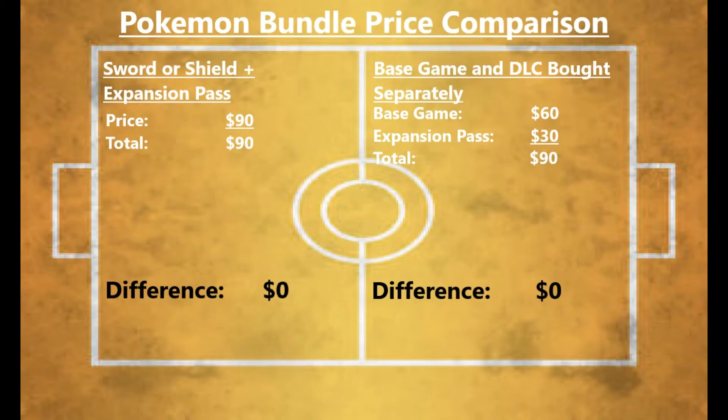It's misleading for Nintendo to call this a bundle because you save absolutely nothing by purchasing it. I would think that this bundle should at least save you $10 but you don't even get that. I know what some of you are thinking — you're not even considering the value of the 100 Pokeballs and the cosmetic items. Well, anyone who has played a Pokemon game knows how incredibly easy it is to acquire 100 Pokeballs in-game — it's barely an inconvenience to get the weakest form of Pokeballs. What about the cosmetic items? Cosmetic items are pointless and add pretty much nothing to the game. These items aren't even worth a dollar on their own, let alone cutting the price by $10 to save you a little bit of money.